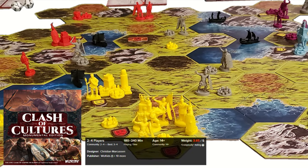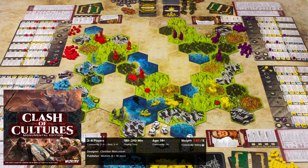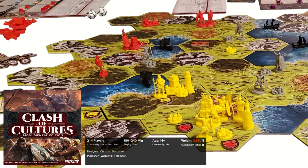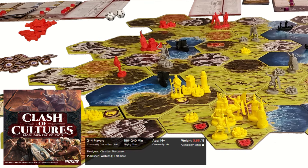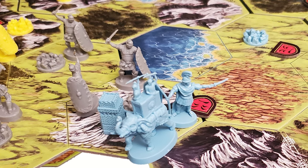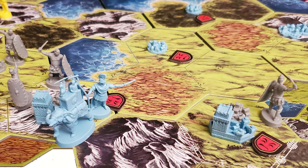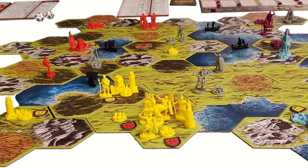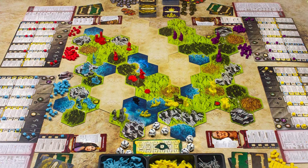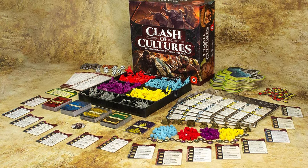Next is Clash of Cultures: Monumental Edition. I chose this edition because it brings back the classic game of exploration, expansion, and development — combining the Clash of Cultures base game with the Civilization and Aztec expansions in one box. You must grow your civilization from a single settlement to a mighty empire, exploring surroundings, advancing your culture through city building, technology research, conquest, and building wonders. This edition includes highly crafted miniatures of the Seven Wonders of the World, a modular board, 48 distinct advances, and loads of miniatures and cards. A really cool and interesting game.